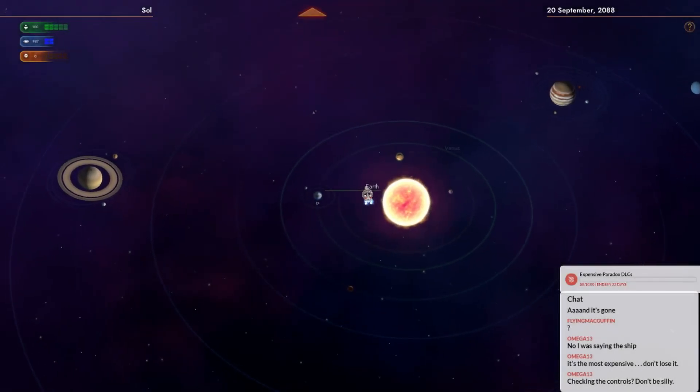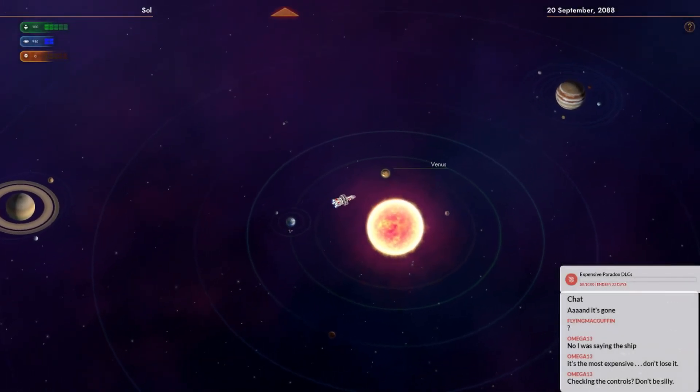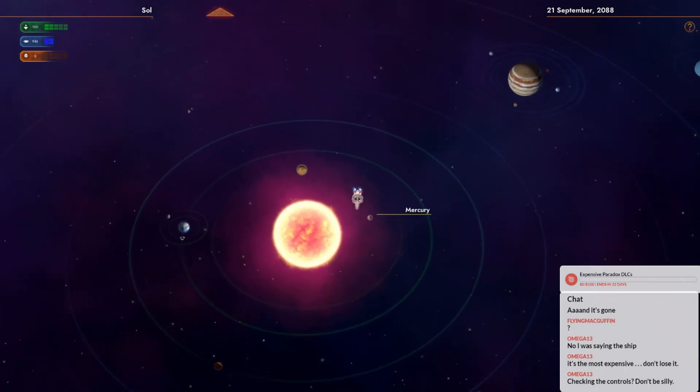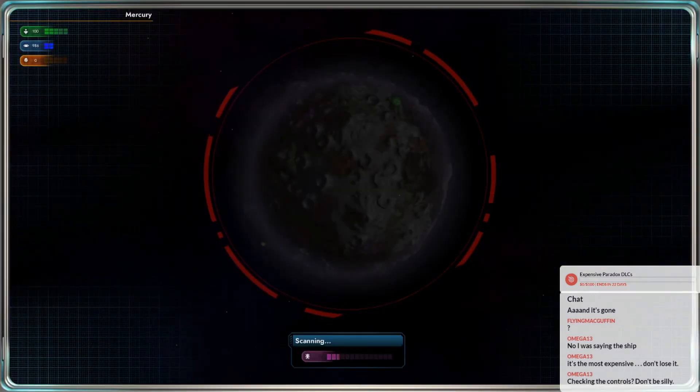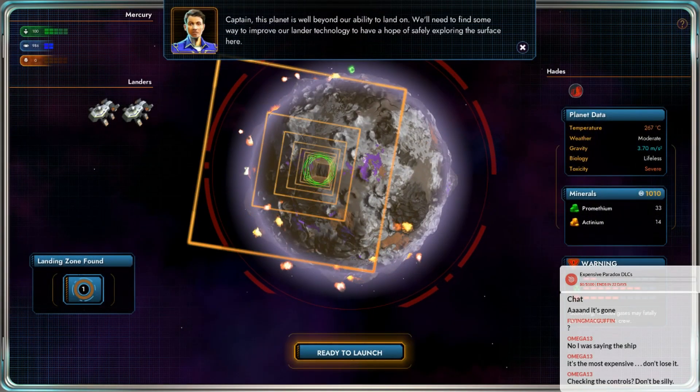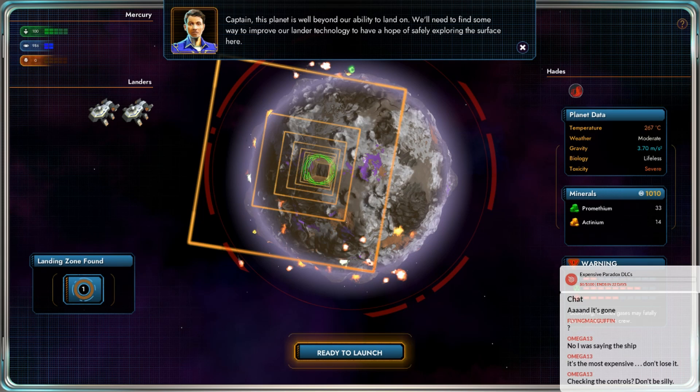I'm just trying to turn around. The ass end of my ship is not what I use to interact with things. Okay, let's check on Mercury. I guess we can't go here either.